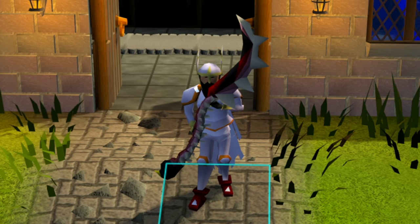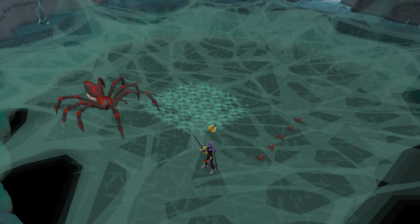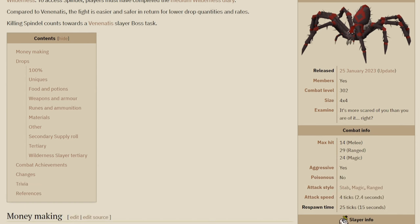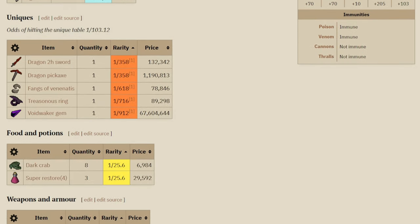Hey guys, welcome back to another video. You guys all want me to get a dragon pickaxe, so today we are going to be killing Spindle. Spindle is a weaker variant of the Venenatis boss found in the wilderness. The wiki says you can make about 5 million GP per hour, but that's obviously if you get very lucky with some of the drops.